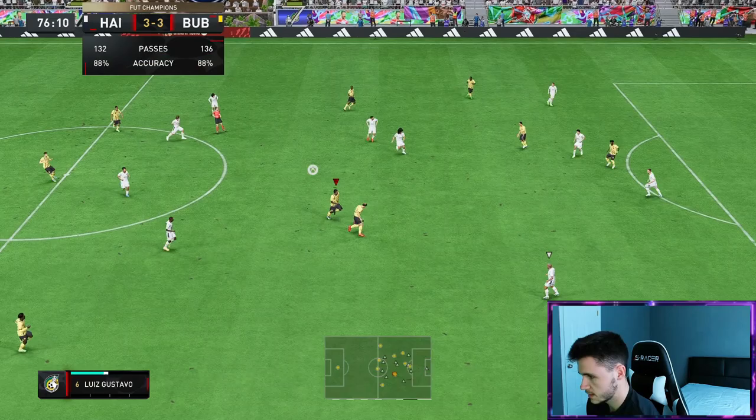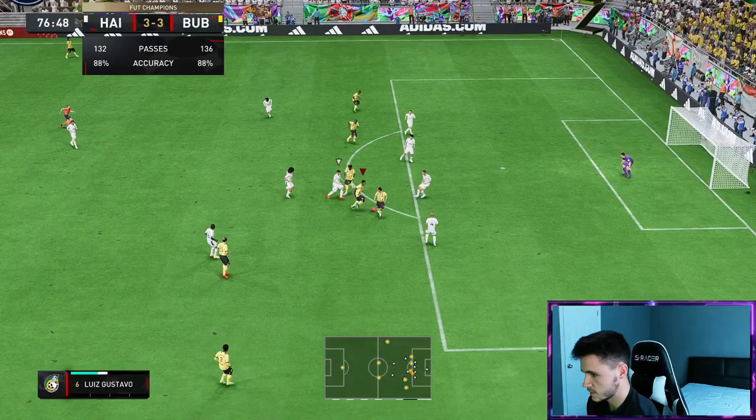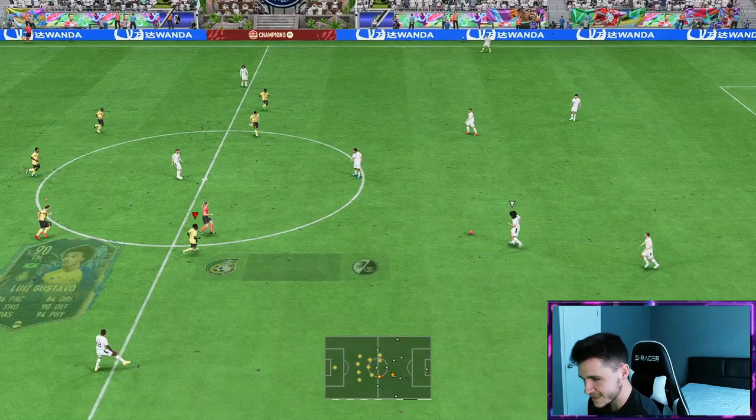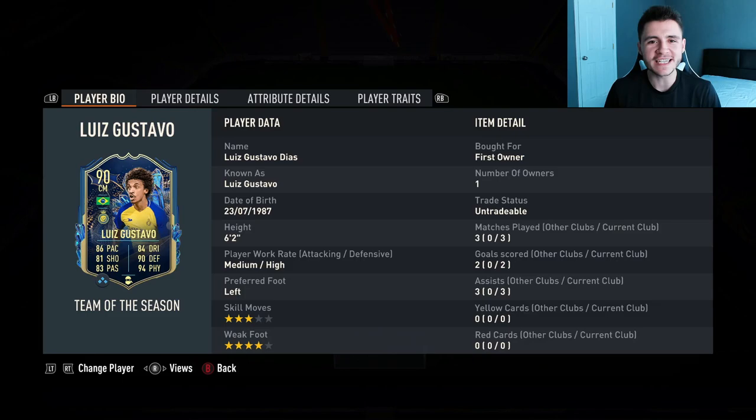Another great interception. The dribbling — go with it. Luis Gustavo with the dink finish, come on boys, we get the benefit of the doubt. Luis Gustavo — that is a finish and a half. He intercepted the play and he ended up scoring. That's a beautiful chip. And there you have it ladies and gentlemen, that is us using the new team of the season Luis Gustavo card in three games of foot champions.